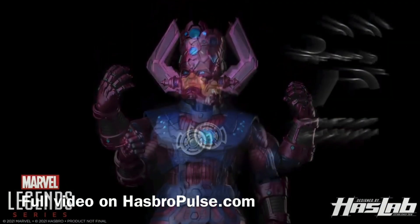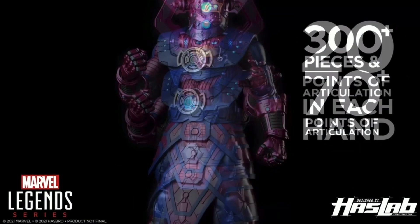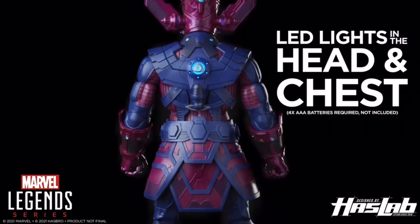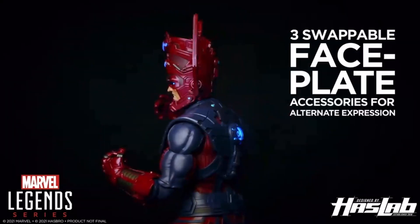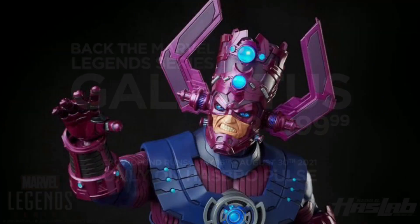Galactus is 32 inches tall, almost as tall as a toddler, has 70 points of articulation, 20 points of articulation in each hand, has LED lights in its head and chest, as well as swappable faceplates, and it is priced at $400.